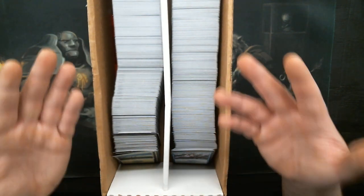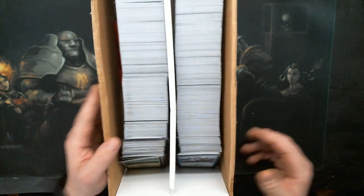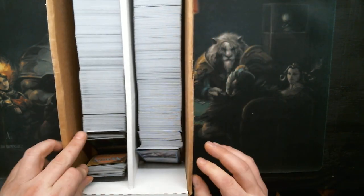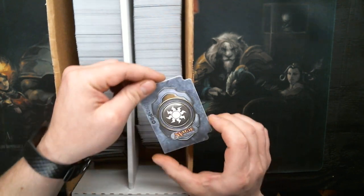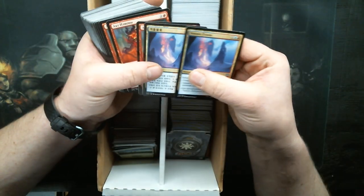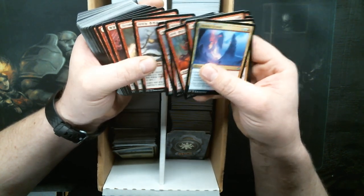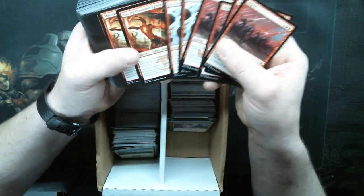Hello everybody, welcome back to another day of sorting. This is just a two-row box labeled 'foreign language' and it appears I've got some pins in here as well — bonus. Some of this isn't foreign anyway, we'll just go through it. Here is a divider, it's a pretty divider. We'll grab some Khans of Tarkir cards here. I might miss more because these are not languages I natively speak.